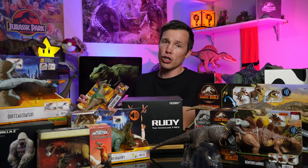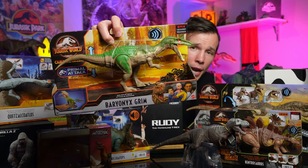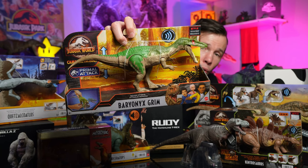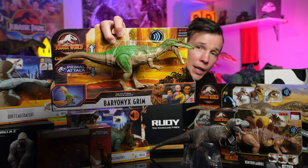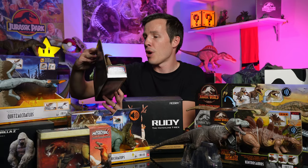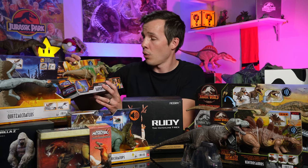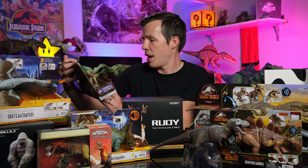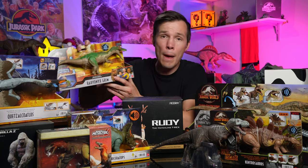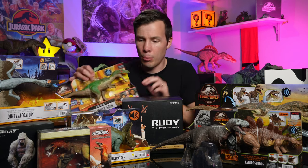The Jurassic World Camp Cretaceous Baryonyx Grim. Look at that. I have not had a Baryonyx yet. That is cool. Really impressed with the colour scheme on that — beautiful green. He makes sounds as well, I'll save that for the review. I love that. Real snappy jaws, like long crocodilian jaws, a bit like a Spino.